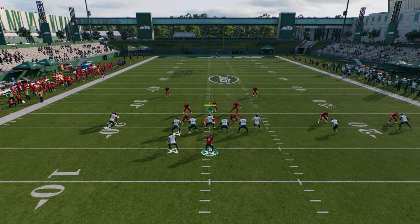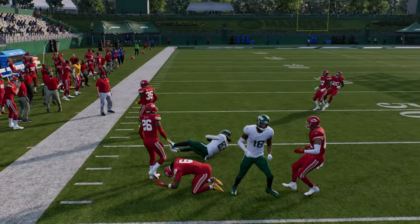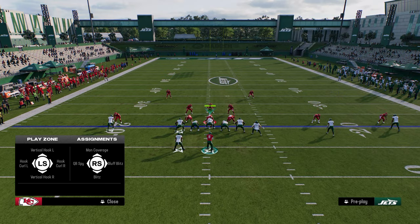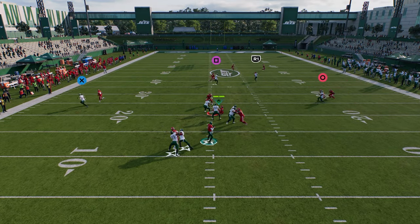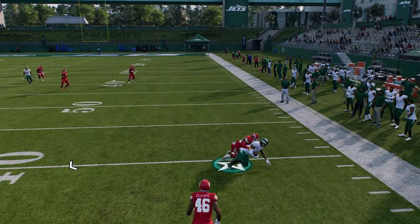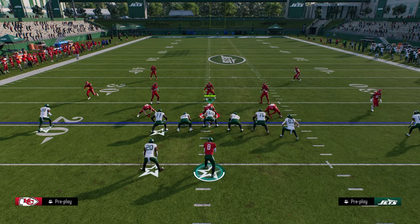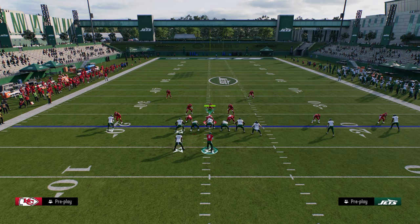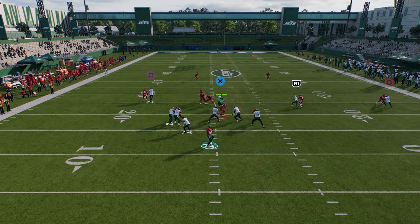The tight end is super good against man. Make sure you're trucking with your tight ends — the truck with the tight end is normally really effective this year. They're going to have to have two safeties over the top because of what we showed. So you just have a very simple read: tight end not there, post route is super money. Because they have to user the post, it's going to pull their user out of the middle of the field, and then you're just going to be able to check it down to this drag or backside in route.